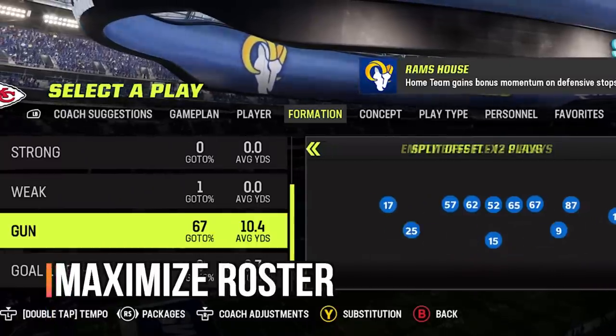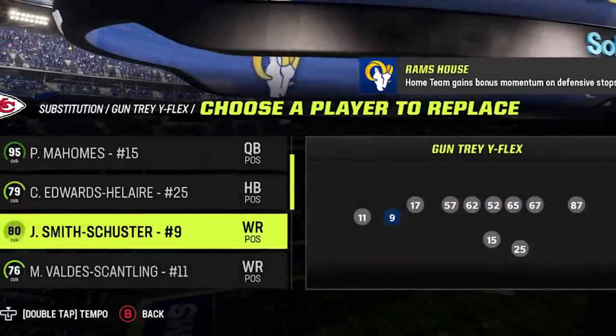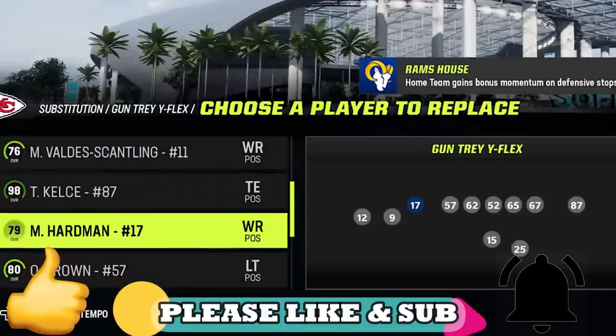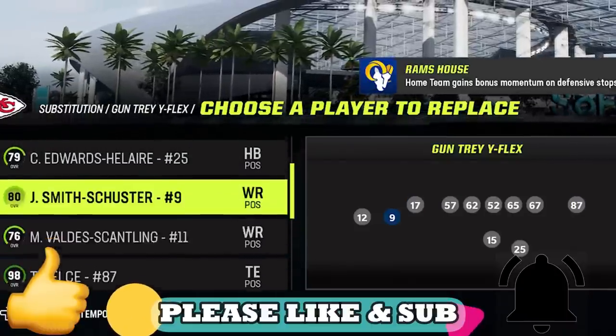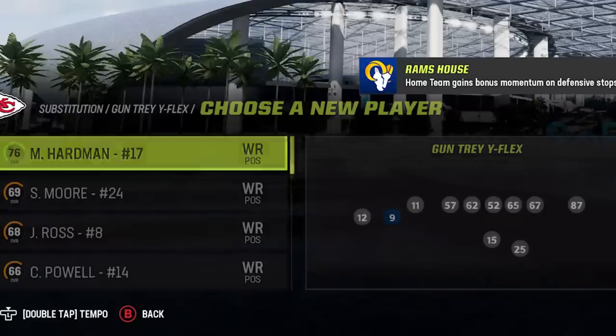The first key to success is to maximize your roster with substitution. If you try to run an explosive catch-and-run play and you don't have your fastest receiver in the spot that's getting the ball, it's not going to be as successful. You're always going to want to make sure you have your best players in the right position, whether you're on offense or defense.